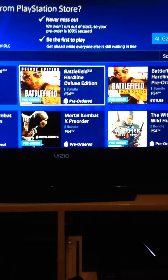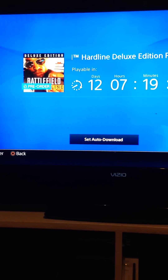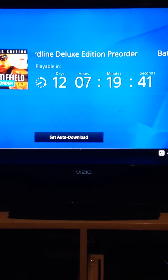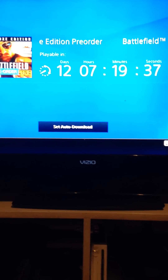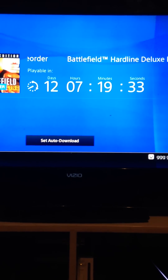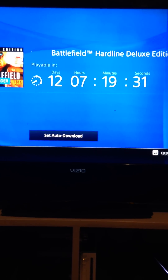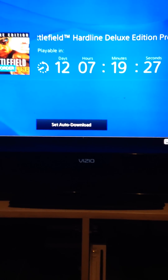Go to games and make your account. Let me show you how you know it worked. When you click on it and pre-order it, just click on the item. If you see 'Set Auto-Download,' that means it worked — it doesn't say you have to pay at all. Auto-download is automatically on, so what I recommend doing is, once you pre-order it, turn that off, or it probably won't work. I don't know until this game drops, like I said before. That's how you know it worked.